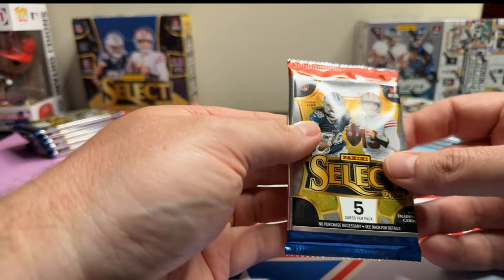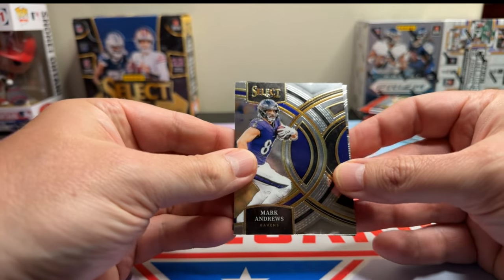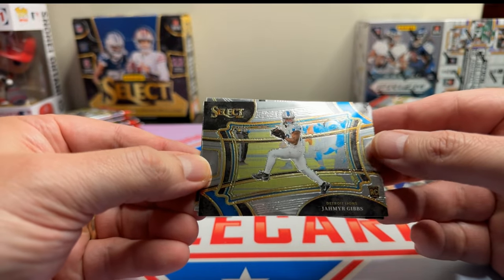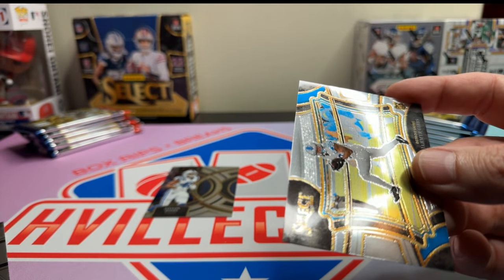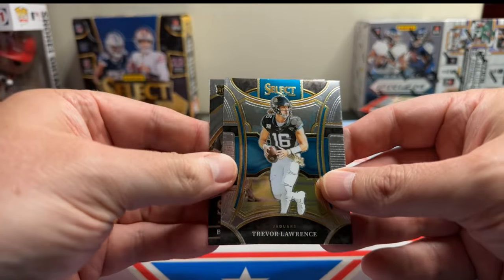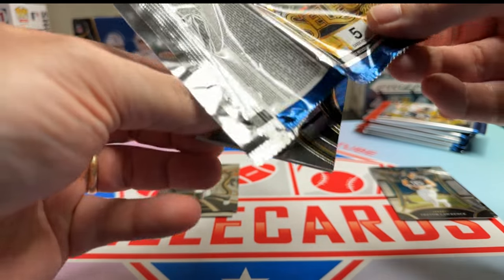First pack of Select Hobby. We got Jalen Jones, Mark Andrews — man, look how bad that is. We got a Jahmyr Gibbs rookie on the field level. That's a PC hit, very nice. Got a T-Law and a Byron Young. Starting off with a good field level card, I like that.